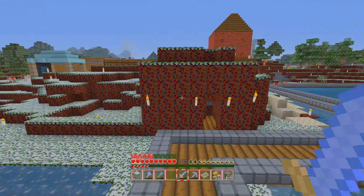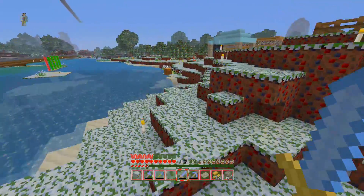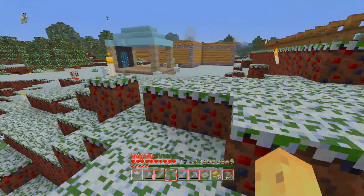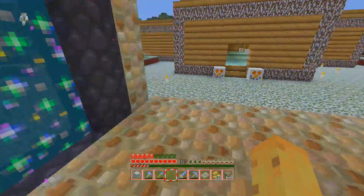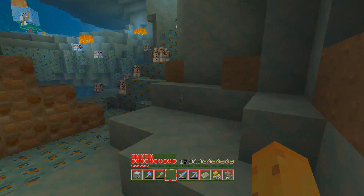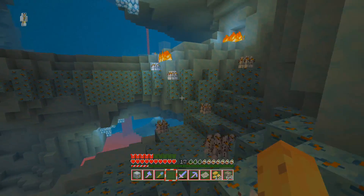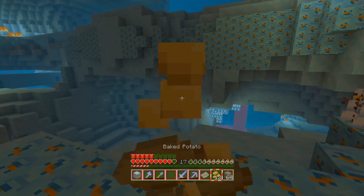My least favorite texture by far is the dirt texture, which is presumably Christmas pudding. It doesn't really make much sense, and it's just really ugly — though dirt is meant to look ugly, so I guess you can get away with it. Let's move on to the Nether, because the nether portal is kind of exciting, and the Nether is probably one of my favorite nether textures. It's got to be up there — if it's Christmas and you need a texture pack, this is the one.